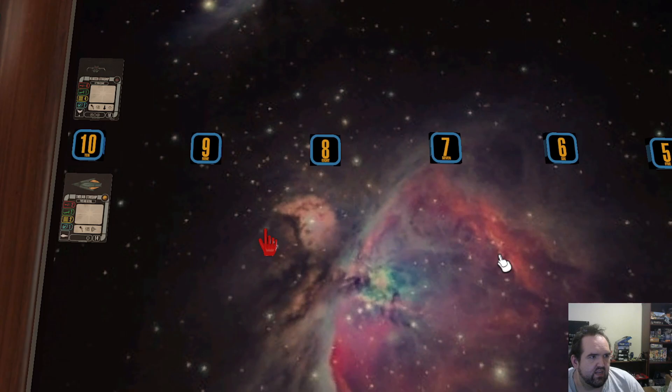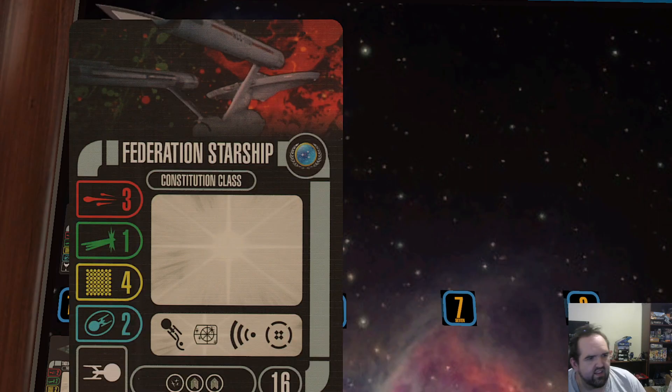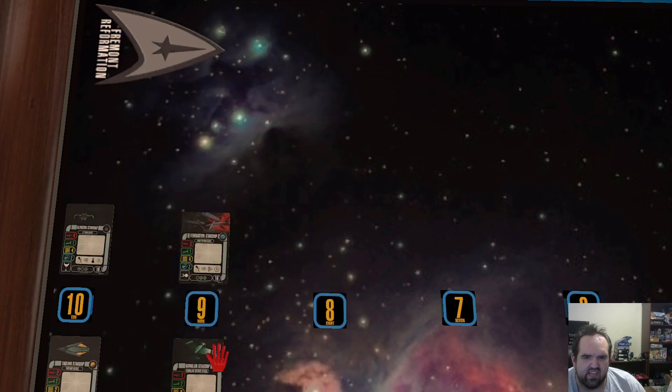My number nine is the Constitution class. For 16 points you're hard-pressed to get much better than three dice on a 180-degree arc. You've got a little bit of forgiveness in maneuvering, two crew slots and a weapon slot — there's a lot to like. That's why the Constitution slides up to number nine. It also supports fighters, so if you really want to swarm you can run four Constitutions with three sets of fighters and you'll be tougher to kill than you'd think.